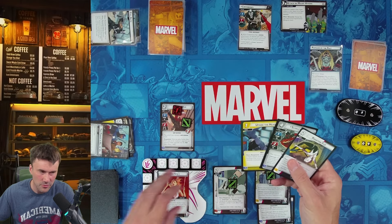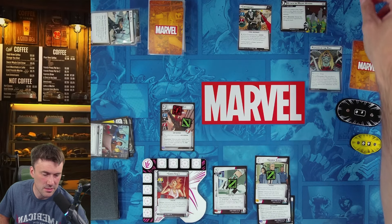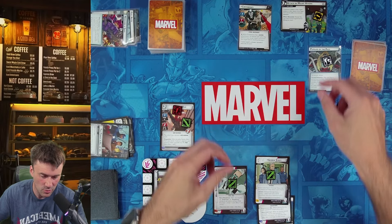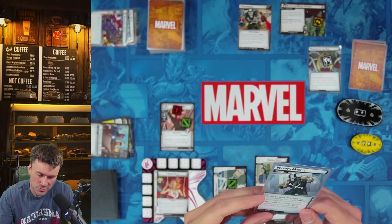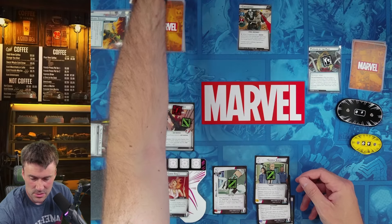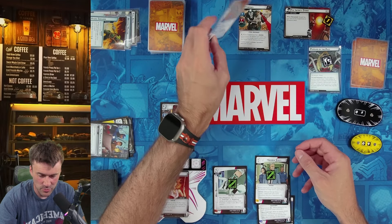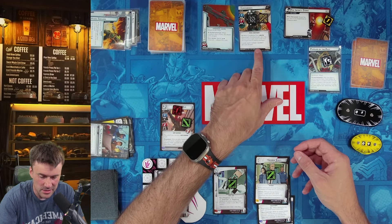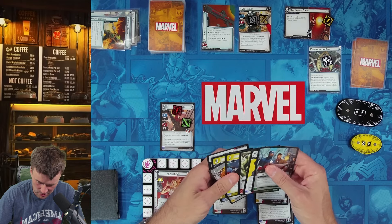Villain phase: one threat goes on the scheme. Crossbones schemes for one — that pops the current scheme, which goes away. Then Crossbones schemes for one, two, three on the next scheme. We flip over the new scheme and reveal the top card of the experimental weapons deck — it's his Rifle, giving him Range. He gains Piercing because of his Weapons Master trait. Threat is now at one.